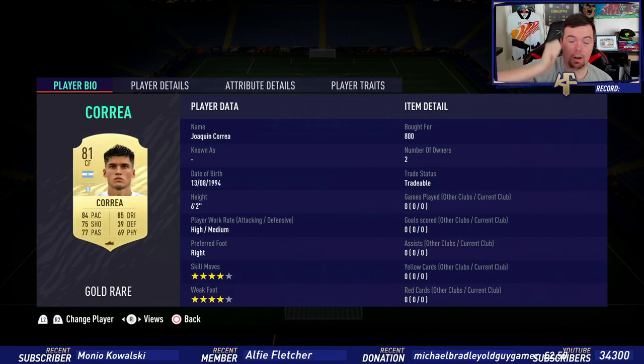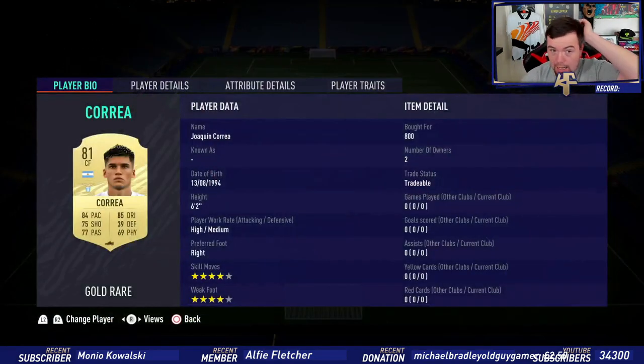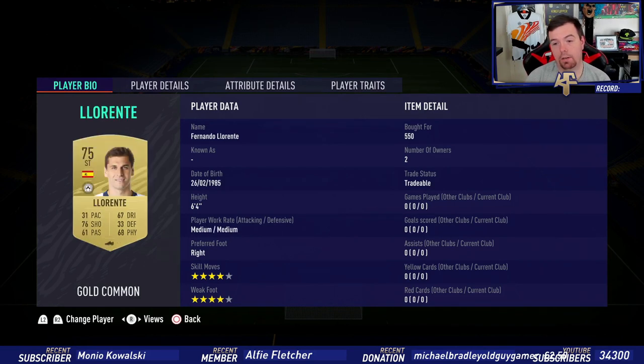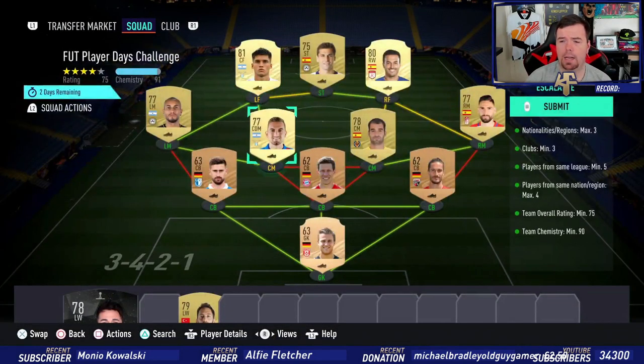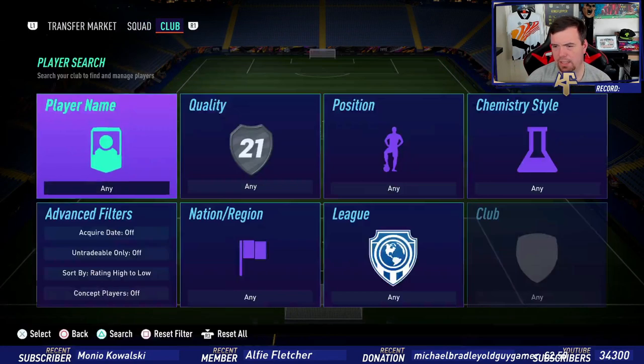Kamara in the left forward position — he gets five chemistry there. Left mids, strikers, and center forwards in the left forward position get the same chemistry, so you can use center forwards or strikers unless you've got a left winger, which isn't really viable. There are two Spanish players you can use: Lorente, who's only 550, and another Spanish striker in that league that's low-rated at 76.